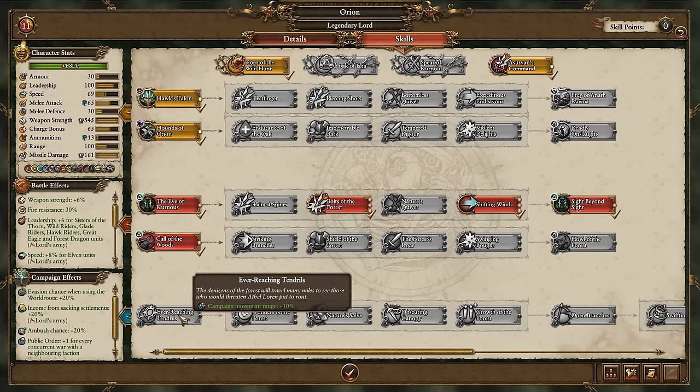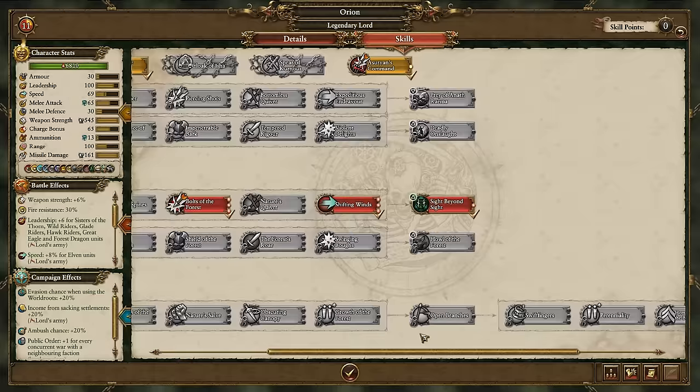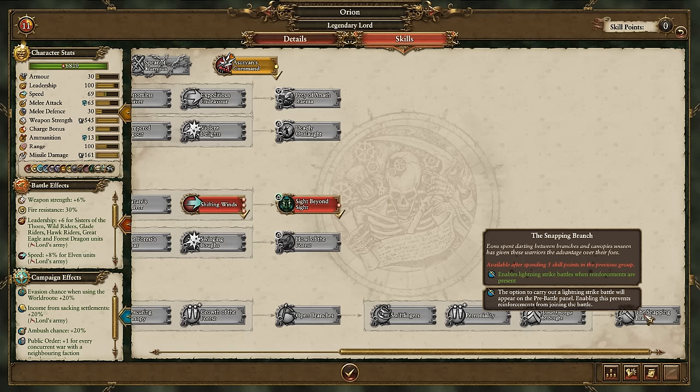Orion's campaign effects fall largely in line with other legendary lords, granting increased range, item drop chance, replenishment rates and lightning strike battles.